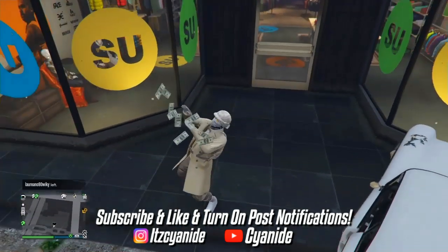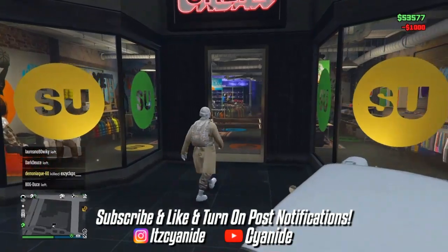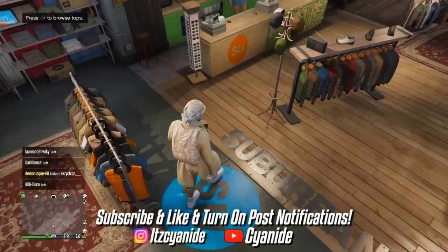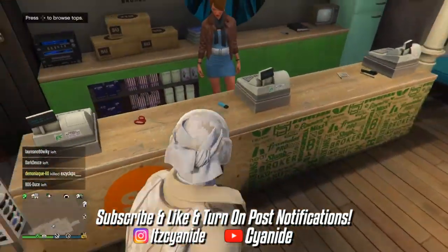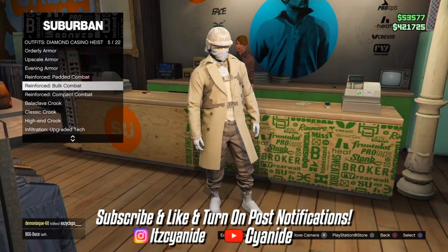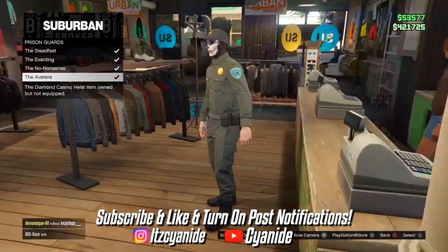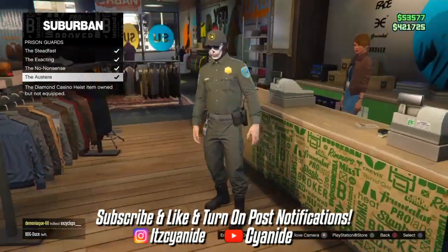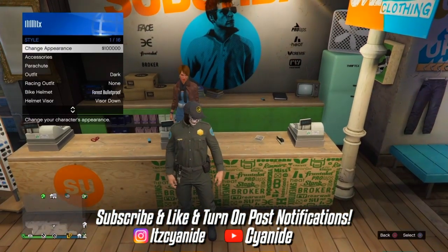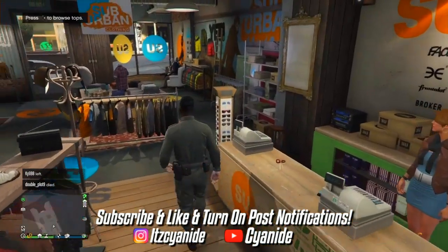First, make your way over to the nearest clothing store on your map. Once you're there, head inside and go to the front counter to access the outfits. Press right on the d-pad, then scroll all the way down until you see casino heist outfits. From there, scroll down until you see the prison guard outfits and purchase the last one. If they're locked, that's because you haven't done the heist — once you have, they'll be unlocked. After purchasing, open your interaction menu and take off the hat and glasses.